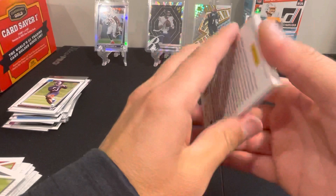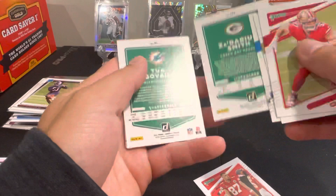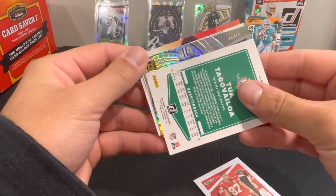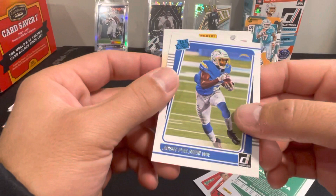We got some shine in this one as well. We got Bosa, Taysom Hill, McCaffrey, Travis Kelce without the helmet, got Zedaria Smith, and we got a Tua — what's behind the Tua — we got another Vortex! That's from the Saints — Alvin Kamara Vortex. Nice card. And our rookie is Josh Palmer for the Chargers.